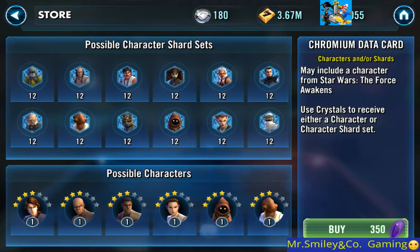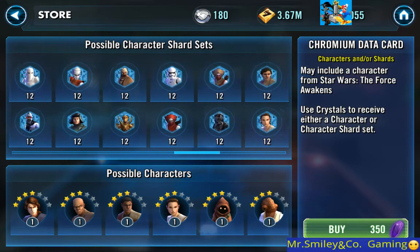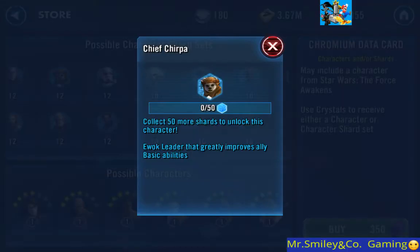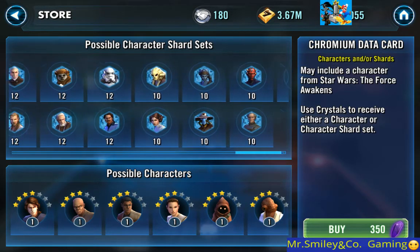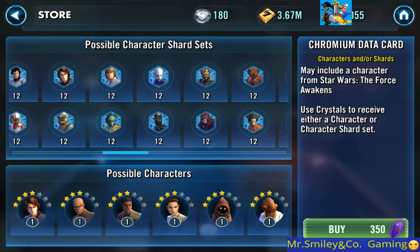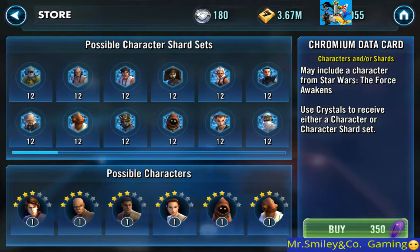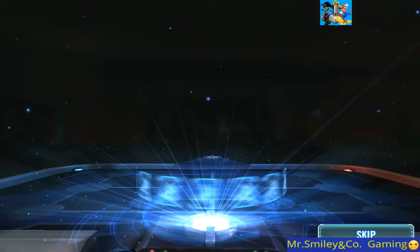We've got lots of characters to go through. We'll open these chromium data cards and see what we get. Here we go - for the chromium ones I don't want shards, I just want a character. Out of these three data cards I would expect to get a character. Who is that - Chief? He must be newer, I haven't seen him before. I want a character I don't have, or maybe shards to finish one I'm close to. I've been sitting close to the Magna Guard forever but can't find more shards.